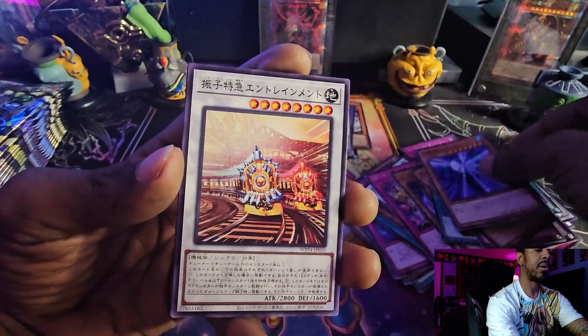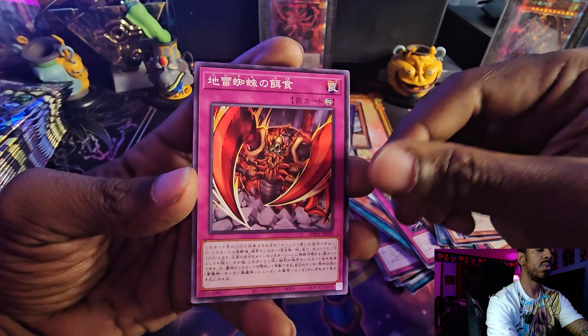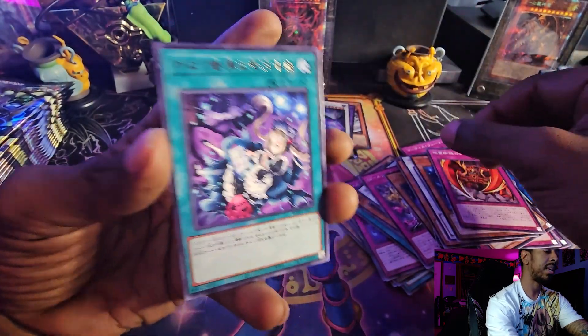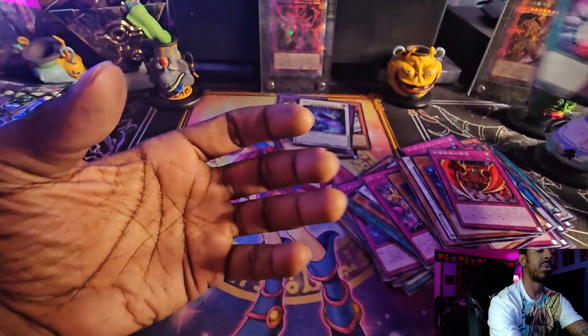Sui Gene — so we got the last Gate Guardian piece. Another the Train, another Goatee Fury. Jirai Gumo — Hit and Attack. And then I know this card, I haven't seen it in a very long time, but I can't remember what it's called off the top of my head.